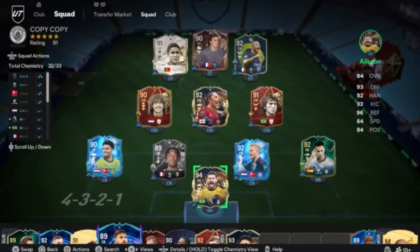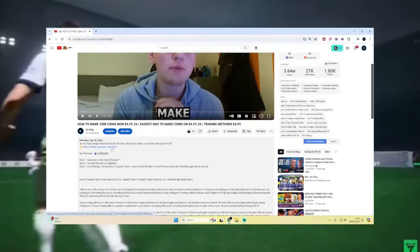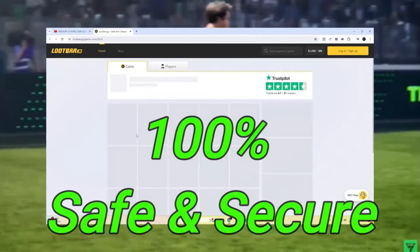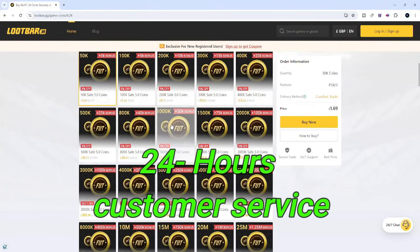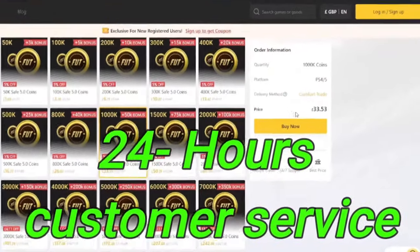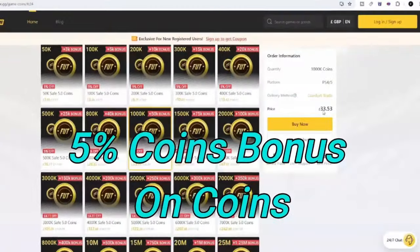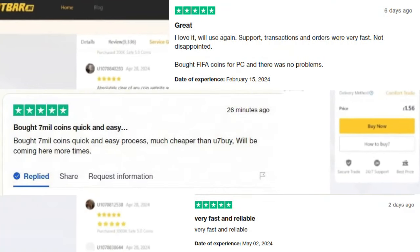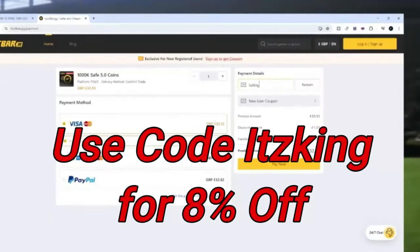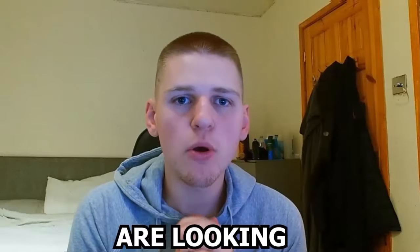Do you want the best team on FC? Then look no further than lootbar.gg — they have the cheapest and most reliable coins on the market. Buy a million coins for only 33 pounds. Thanks to 24-hour customer service, you get coins delivered in half an hour, and you'll also get a five percent coin bonus. Lootbar have over 9,000 positive reviews. Use code 'ItzKing' at checkout for eight percent off your order.